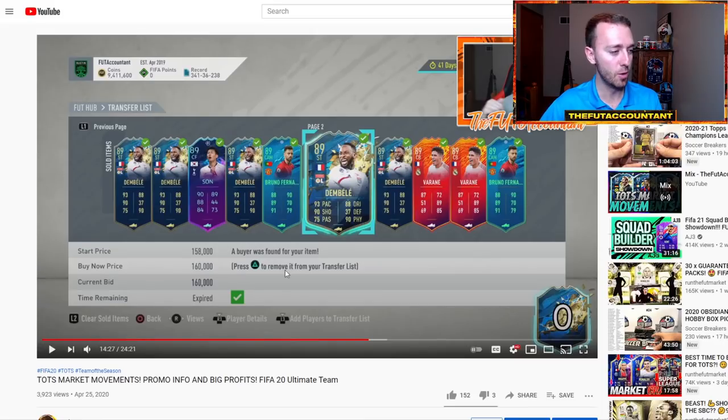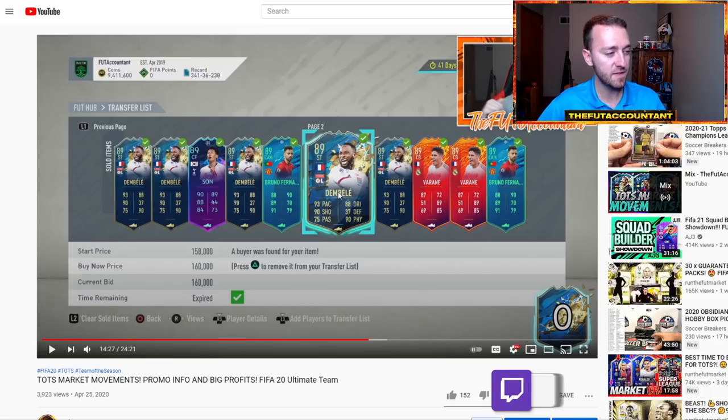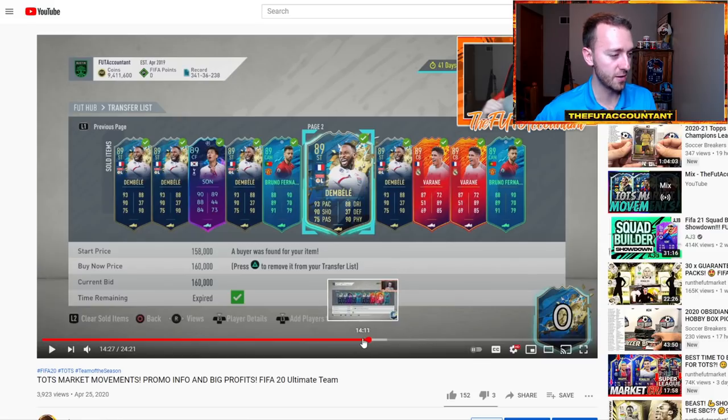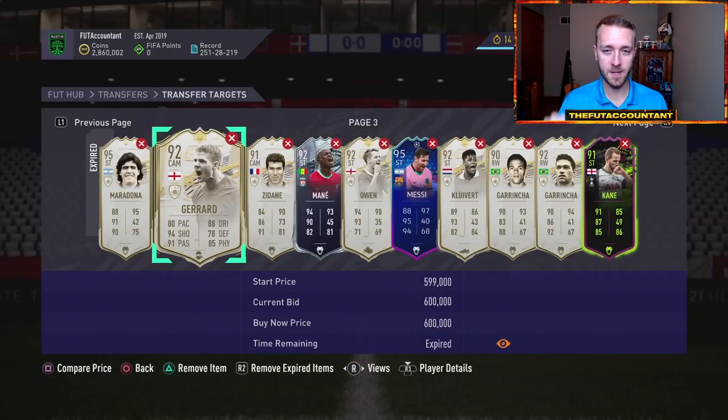If we don't get any new TOTS striker cards, people who panic sold strikers are going to go back and buy those exact same ones to play in their weekend league teams because there's no new card they can use instead. Watch these promo cards in the first hour. This is what I did last year on FIFA 20 — I bought 15 of those Team of the Season Moussa Dembele cards for 115 to 120,000 coins and sold them between 160K and 177,000 coins. I made bank last year on this exact Friday. You can see a lot of the cards in my transfer list are strikers — Griezmann, Lewandowski, Lacazette, Aubameyang, Haaland.